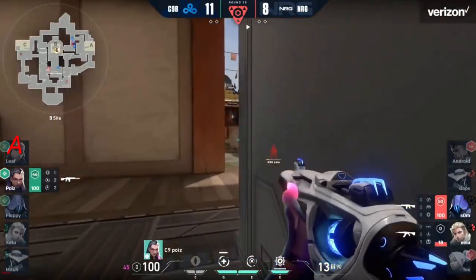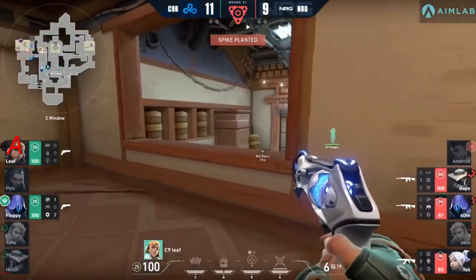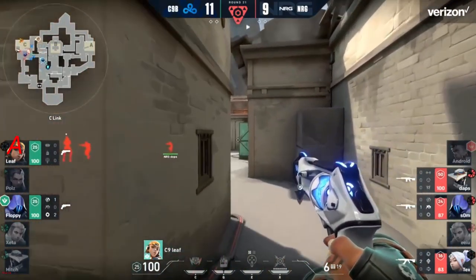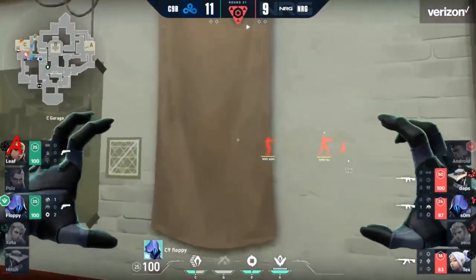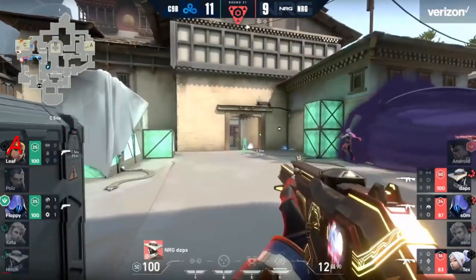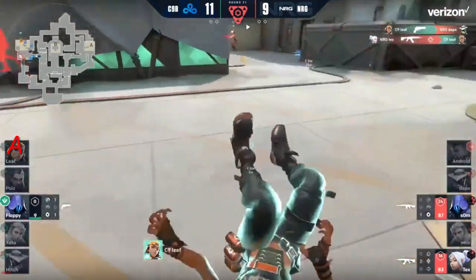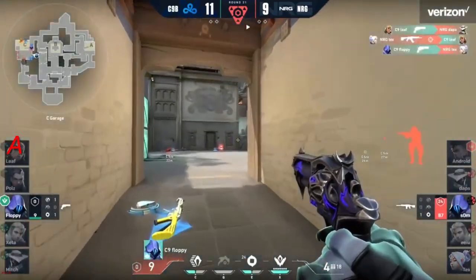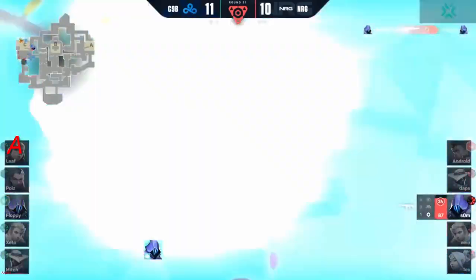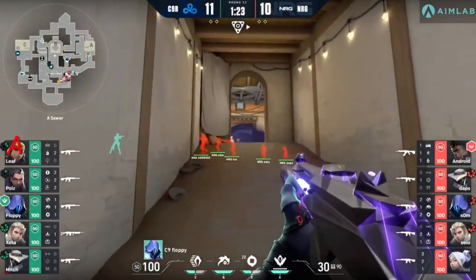The alt checks on the spike — Som now has that information. EU is on 18 as we head into the post-plant. Floppy and Leaf have no intel, no utility — Leaf essentially just has the Sheriff. He's been mighty fine hitting his shots and has put in an extraordinary performance in previous rounds, but this is going to be tough. Good enough to take out Daps. Tex falls now to Floppy and Som — 1v1. Floppy prevailed in the heads-up duel on C before.